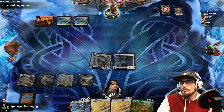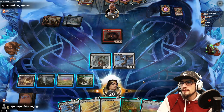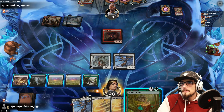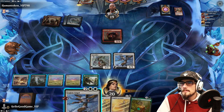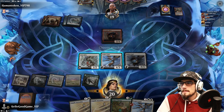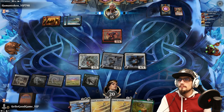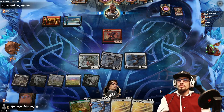They've got that sweeper that deals damage to all non-giants, so we need to be careful of that. They're down to fifteen. If we can pull another land, that'll be ideal.